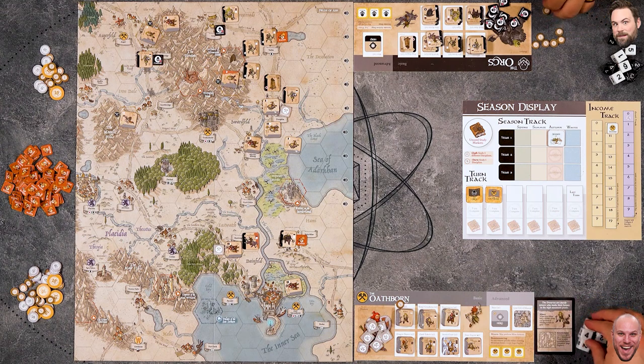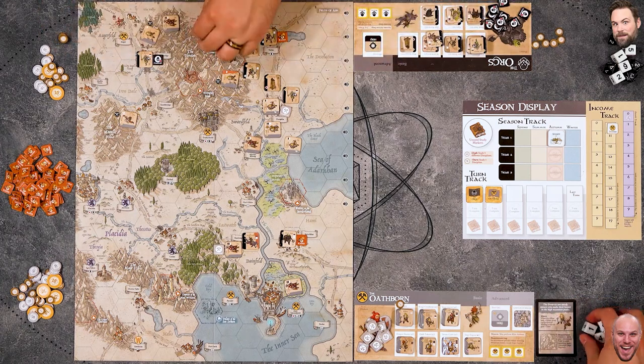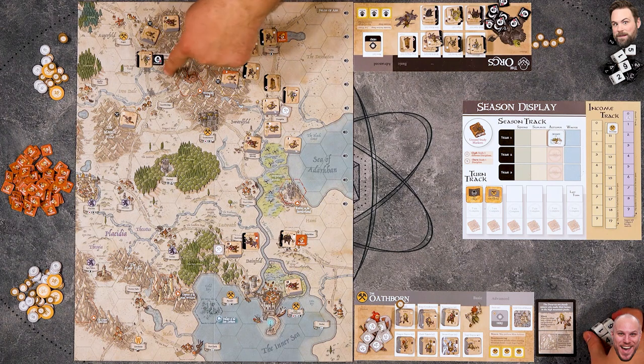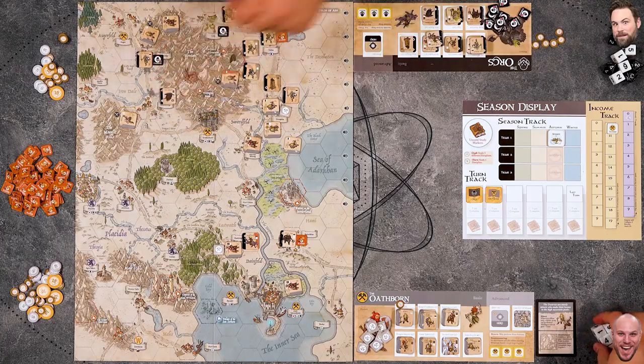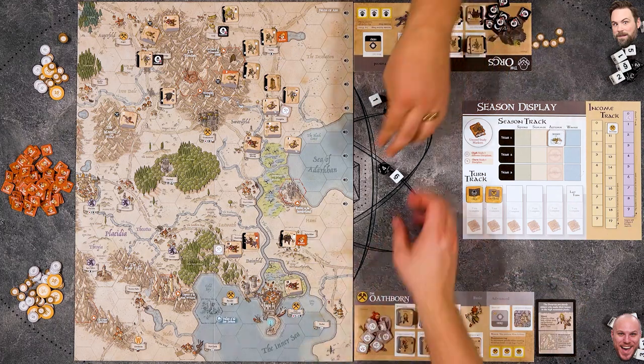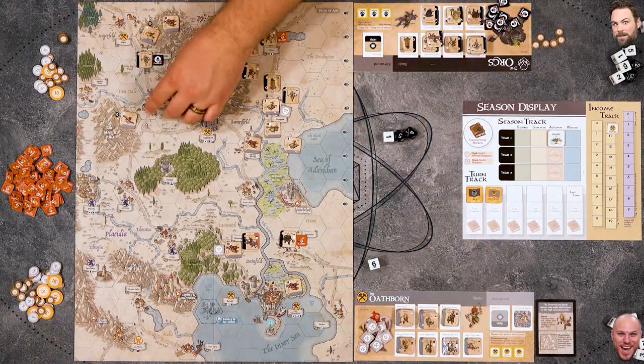Mike spends four gold and brings in a dire raven into Urit. This creature is flying - feral and huge, ignoring mountain penalties. It has four moves and flies down to attack a settlement with two heavy dice and one light. He gets just one success - a lucky result for the garrison. That was unlucky for Mike since that settlement was uncontested.